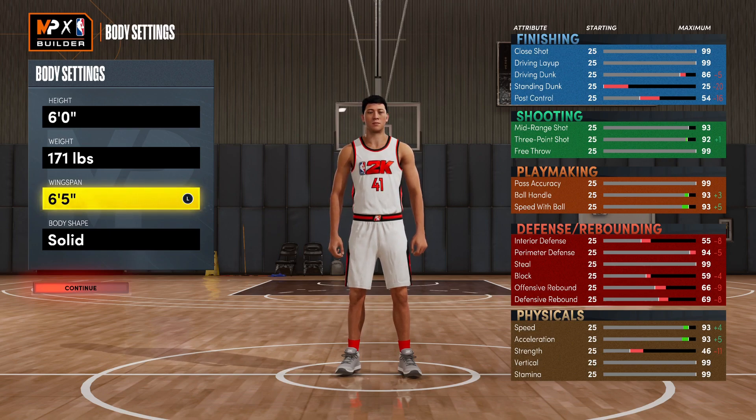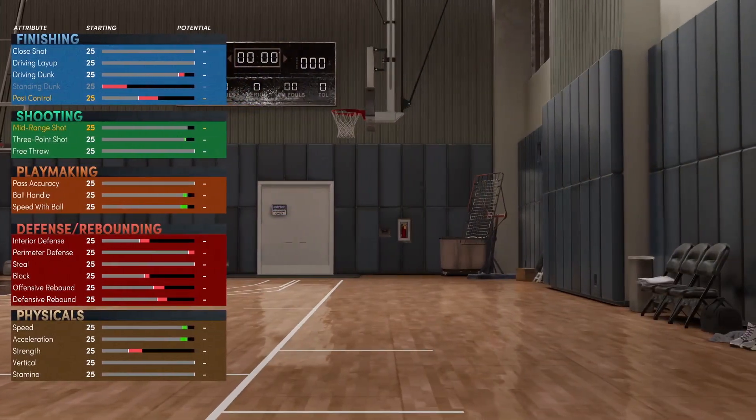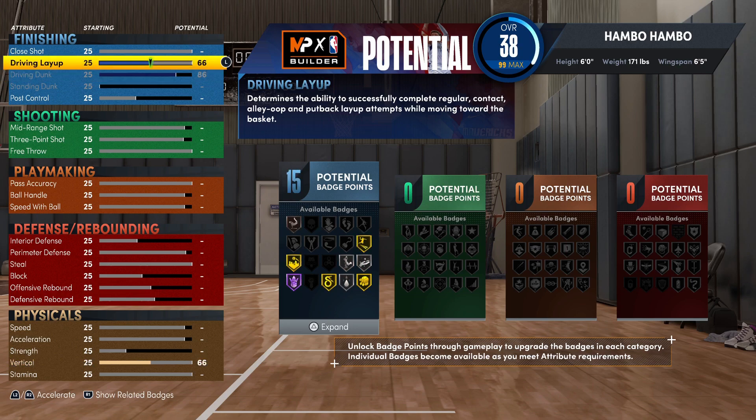Starting things off with finishing, go ahead and max out your driving dunk. And then scroll back up to close shot and bump this up to a 54. You're going to have in total 16 finishing badges. You will get the pro contact dunk package and the small contact dunk package. And even though this isn't a rim running build, if you do have an open lane towards the basket, you can 100% take it.